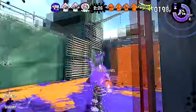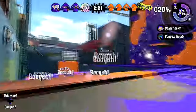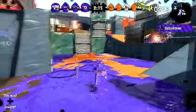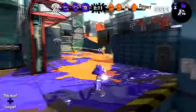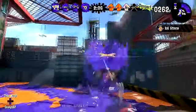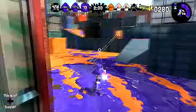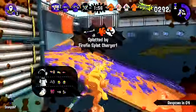You unlock this at level 22. It costs 13,400 coins to purchase. It comes with a Suction Bomb and a Splashdown. Its base damage is 40 to 100, depending on how much charge it has, and 180 on a full charge. Its ink consumption is 2% per shot and 50% per full charge, meaning you can only fire about 50 shots before it runs out.